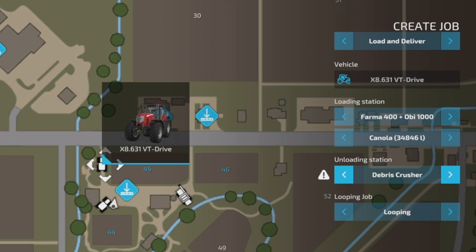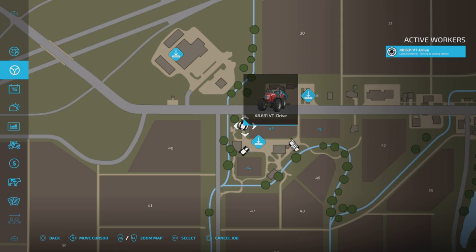And then it's going to take it somewhere — the unloading station has to be somewhere that will take it. Let's go through them all. Grain pool. Feeding grains south. I was just going to take it to the oil mill, but should we try feeding grains south? Johnson's Farmer's Market is up north — yeah, we'll do that one. Let's try that. Do I want it looping? I don't think I've got enough for a full load and more. No looping. Let's start job and see what it does.